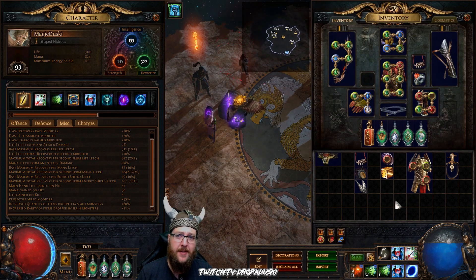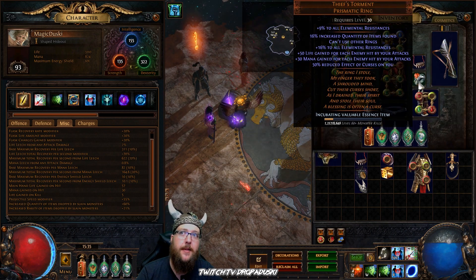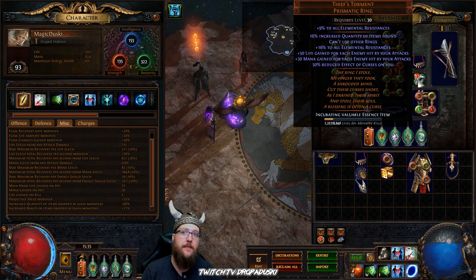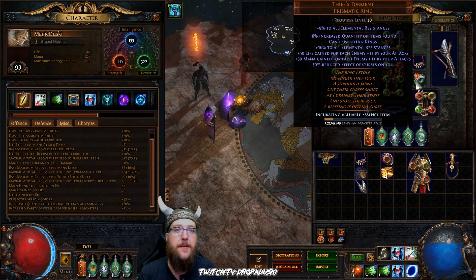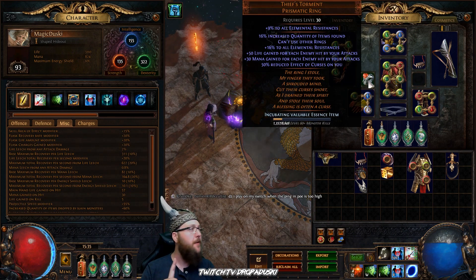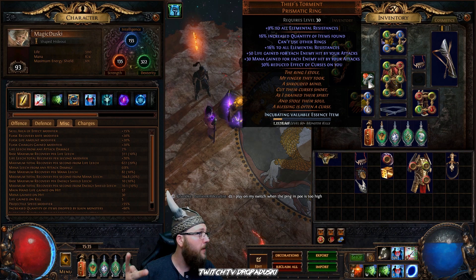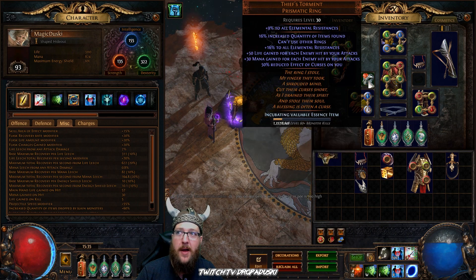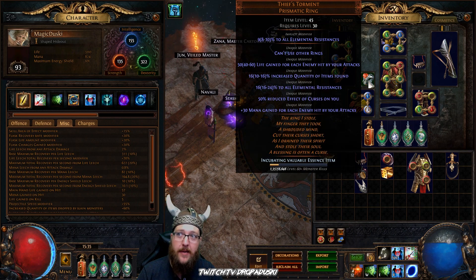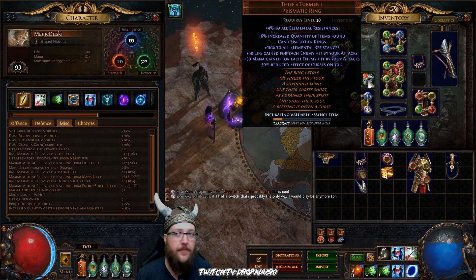Let's move on to rings. If we're talking bare bones cheapest way to start getting quantity on rings, it's definitely the Thief's Torment Prismatic Ring. This is a ring where you're only allowed to wear one. What you gain from it is all resistances as an affix, so you're getting a ton of resistance, and you can get up to 16% increased quantity of items found. So this is a really good starting point when talking about jewelry for quantity items on a magic find character.